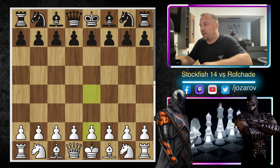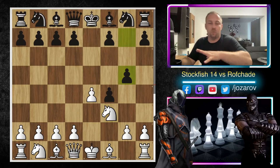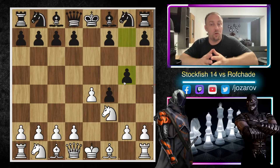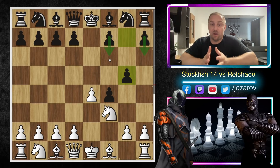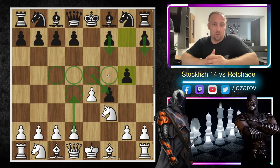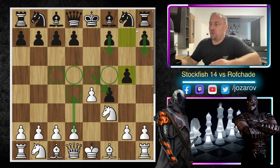So here e4 is played by Stockfish, e5 by the opponent, then f4 — the King's Gambit is on the board. Rofade accepts the challenge with e takes f4. After knight to f3, we have g5, which is the most normal and aggressive way for Black to play, trying to cement the position with h5 and maybe f6 to keep the kingside compact. White has gained central pawn control after e takes f4, and when White pushes d4 those two pawns control four key central squares — a real space advantage.